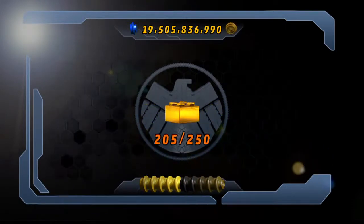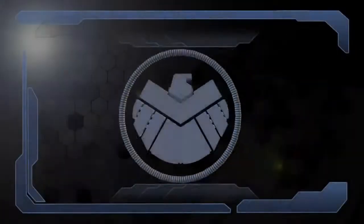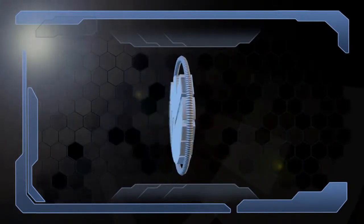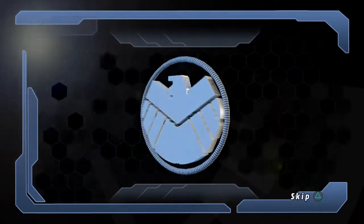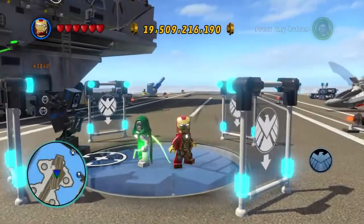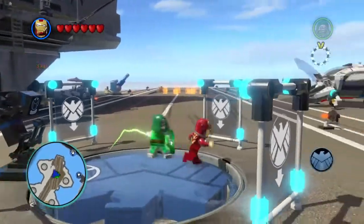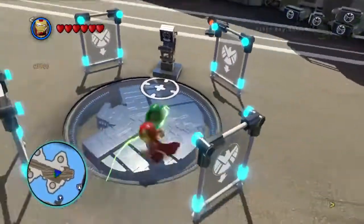I can't remember what True Believers is — I think it's fifty thousand or twenty-five thousand. So now I'm going to show you how to get Stan Lee, the Deadpool red brick, and Classic Thor. I'm just going to skip this — I'll show you in the next video. So this was the story mode; next video's probably going to be like five minutes. See you all later!